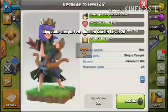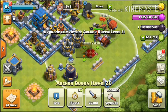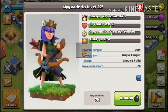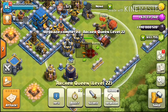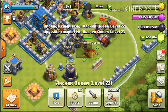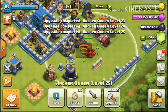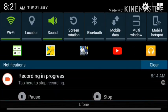Level 21 needs 95,000 and level 22 needs 100,000 dark elixir — oh my goodness. I really can't believe how players do it. Level 23 needs 105,000, level 24 needs 110,000, level 25 needs 115,000. Archer Queen is now level 25.